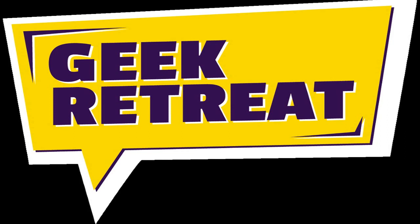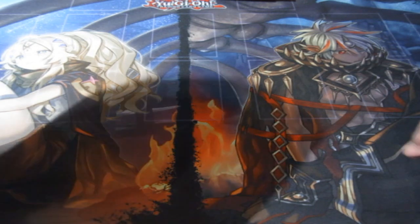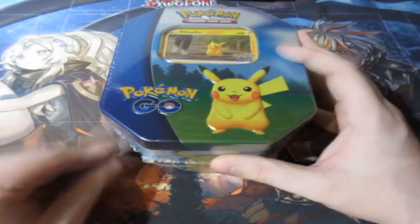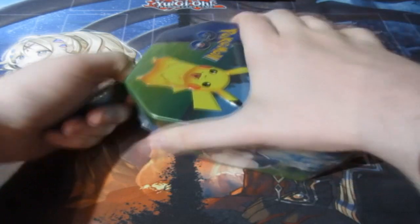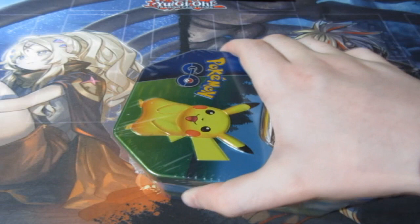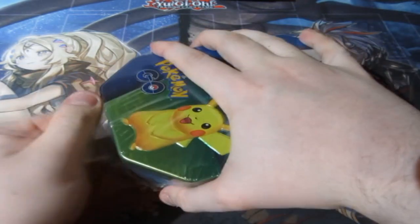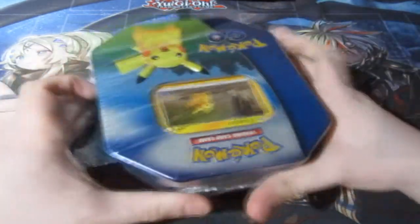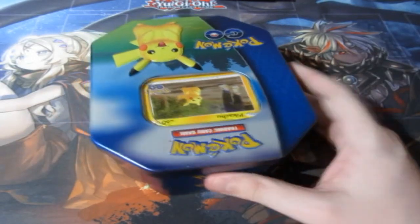This video is brought to you by geekretreat.com. What's up people, Dobswilis here, welcome to another Pokemon pack opening. We're continuing the tin search and now doing the Pikachu tin. Last tin was awesome — we found the gold rare and a Ditto. Now we're doing the Pikachu tin, hopefully to pull even more baller cards. Wish me luck!